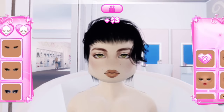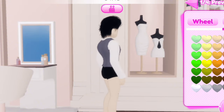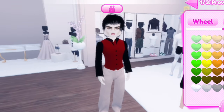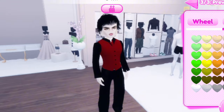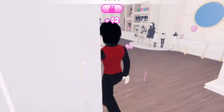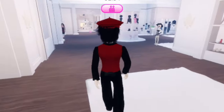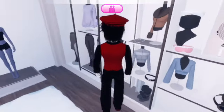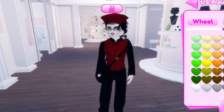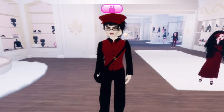I was going for a Dracula's son vibe. I think that black and wine red is such a good color combo, especially with vampire themes. I kinda did a schoolboy vampire. So far this is what we have. This is the final look, everyone.